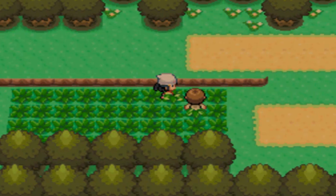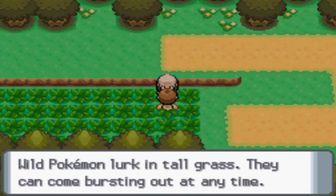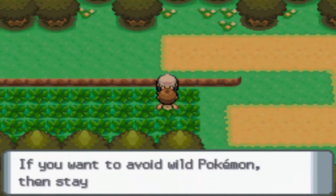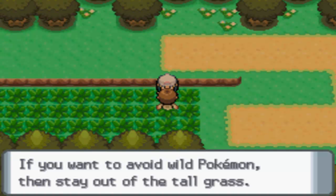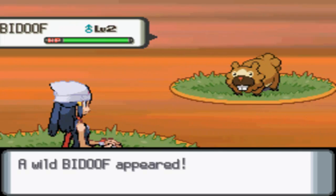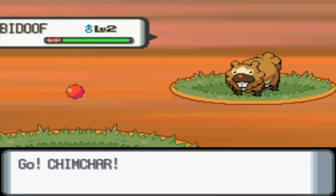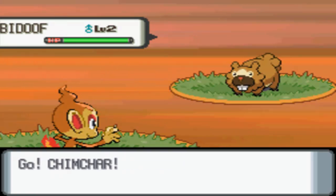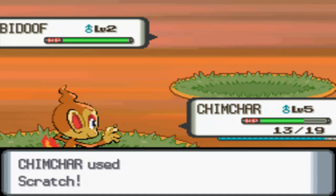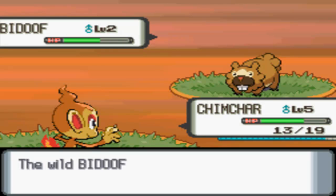Chimchar is almost level 6, that is wonderful. Wild Pokemon lurk in tall grass — they can come bursting out at any time. So if you want to battle wild Pokemon, walk in the tall grass; if you want to avoid them, stay out. Are you freaking kidding me? Another Bidoof! Hey wild Bidoof, what's up? I get more experience. You're still level 2, that's kind of cute. Let's go ahead and use Scratch — Chimchar, you Scratch!